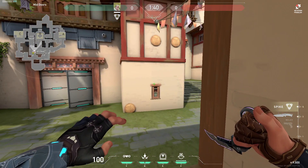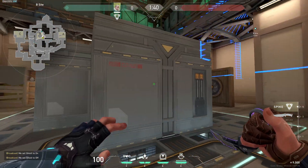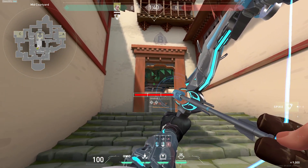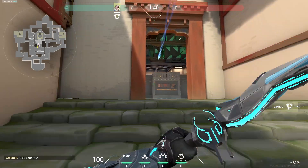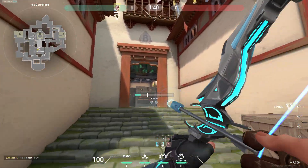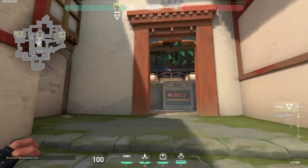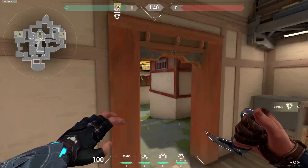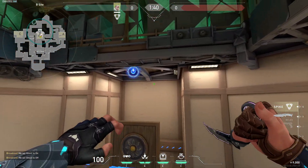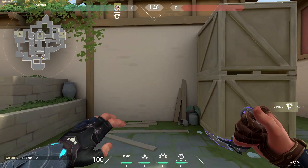Now we're going to go over some darts he uses. On a B exec you can see a dart like this, but I'm going to show you a better dart you can use as a Sova player. If you're pushing B, just go up to this wall, aim in the middle of this bar right here, full power — and you'll get a dart right there. This is a very optimal dart, it's like a cod dart for B. Just be even with this wall, walk up, throw it in the middle, and you should get a good dart that scans all of B site.